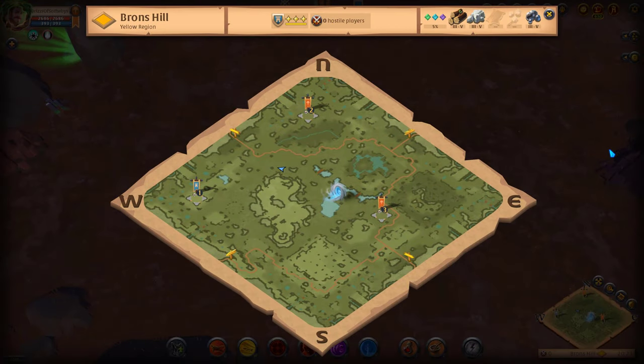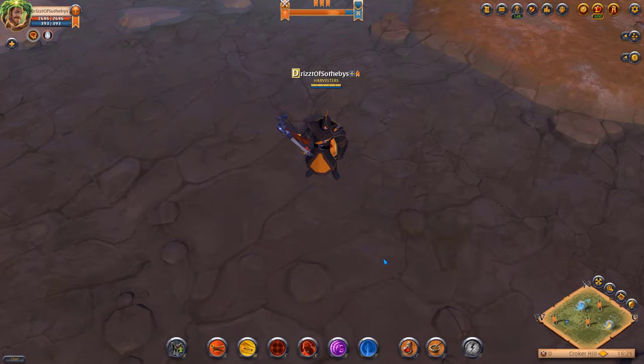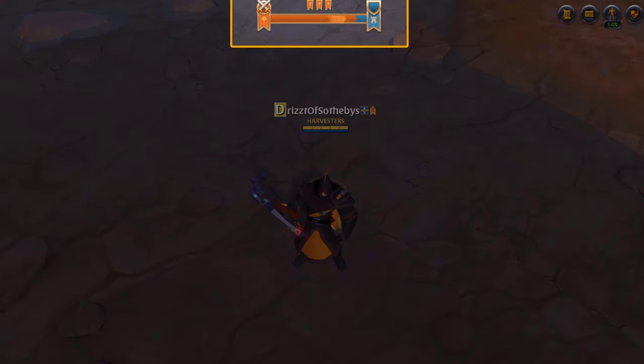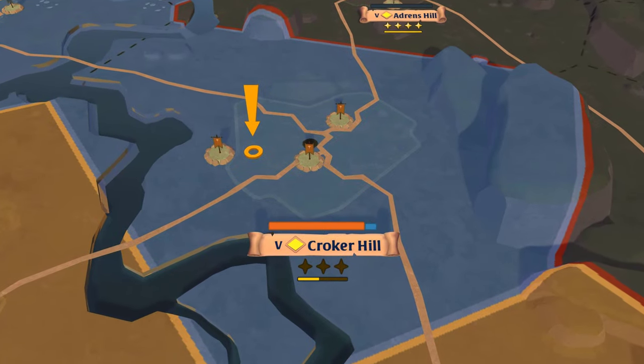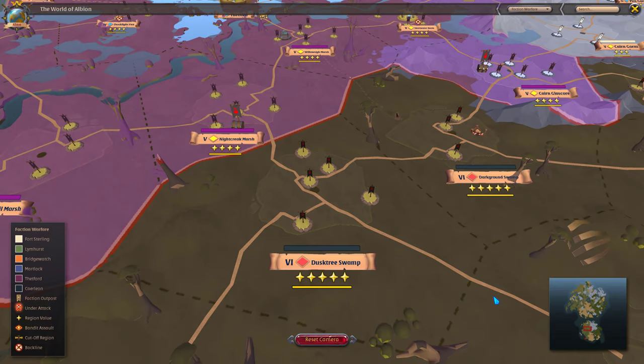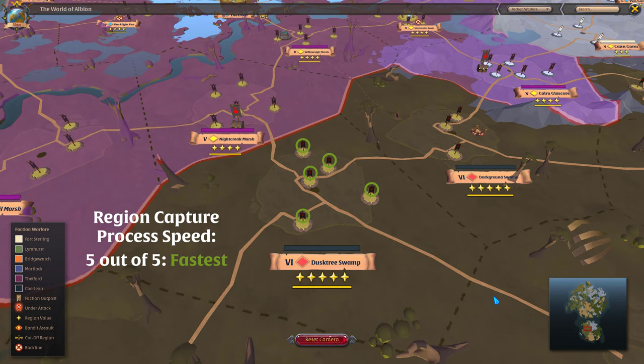To take control of a region, simply capture more of its outposts than any other faction. Once your faction controls the majority of outposts, the region capture process can take some time. You can see a progress bar at the top of the screen and on the world map just above the name of the region. Holding more outposts speeds up the process. For example, in a region with five outposts, your faction will take over faster if you seize and hold all five than if you only hold three of the outposts.